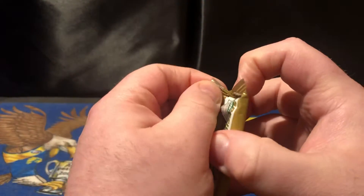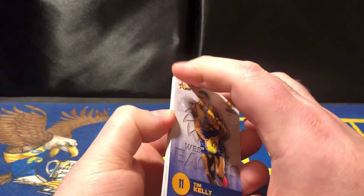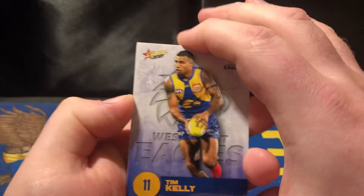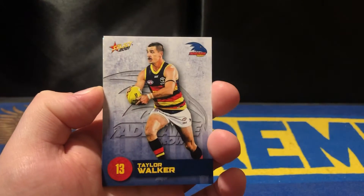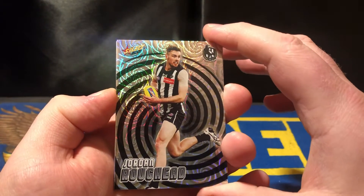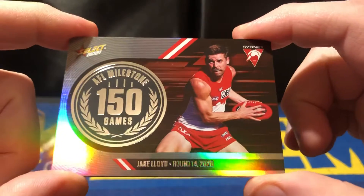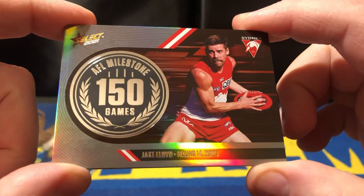Last time we opened some Footy Stars we got extremely lucky and pulled a brand new predictor and an actual starburst lightning, so that was a great couple of packs. Next holofoil is Jordan Roughead from Collingwood, and we've got a milestone card — Jake Lloyd from the Sydney Swans, his 150th game in round 14 of last year. Not bad at all.